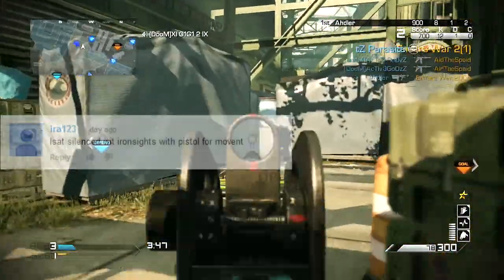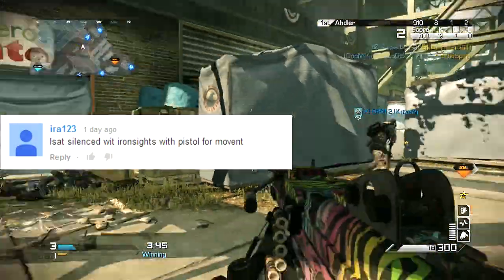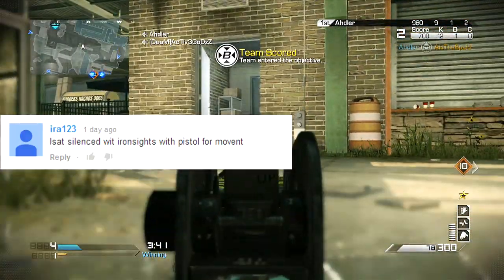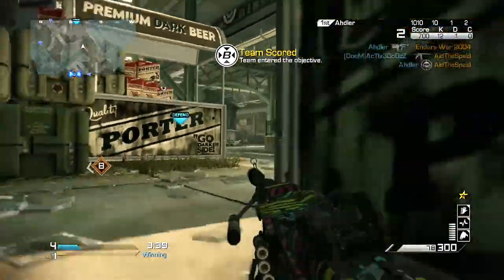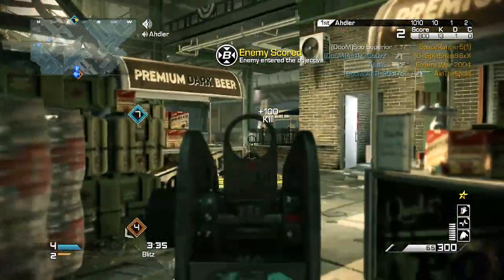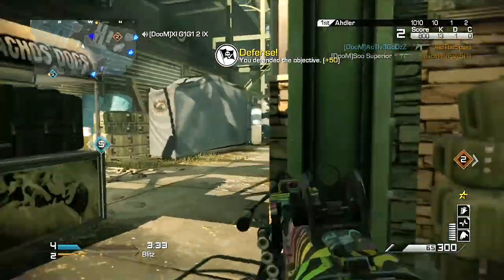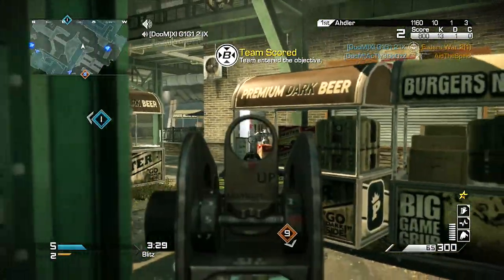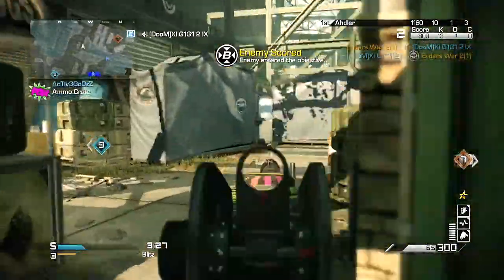Episode one we're gonna be doing an LSAT with the silencer and iron sights and a pistol for movement. I kind of added my own perks to the class and made it something I think I could get a KEM strike with. The LSAT is a gun I have literally gotten zero kills with previous to this gameplay, and this was the first game going for a KEM strike with it.